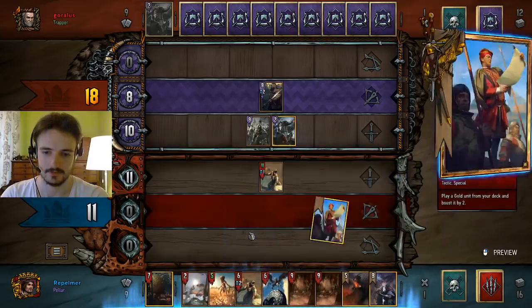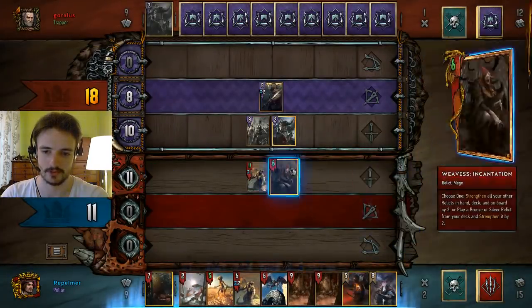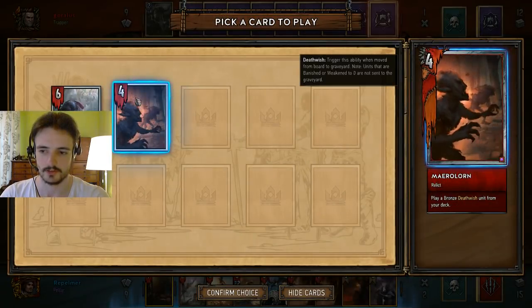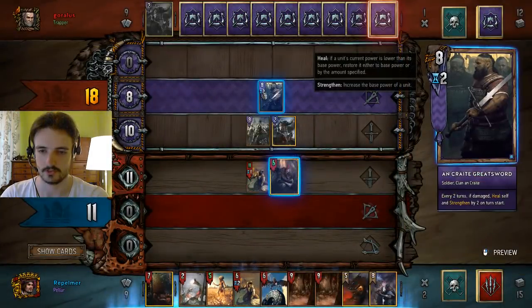So now we thin, and we put extra bodies on the board to slow down the Vran. I was going to get the Necker from Maralorn. I could also just Striga the Greatsword away.